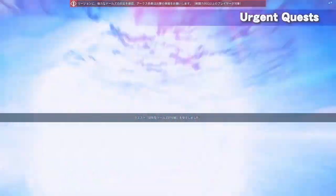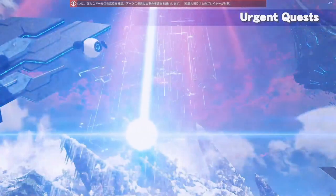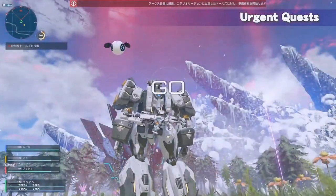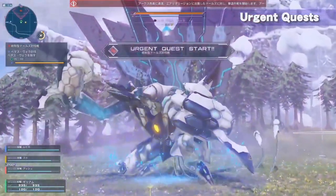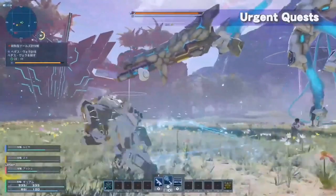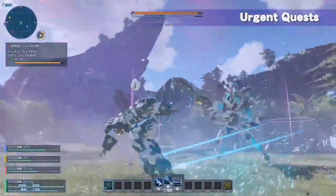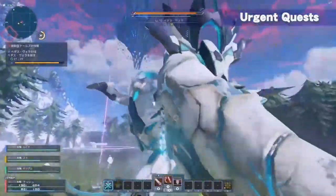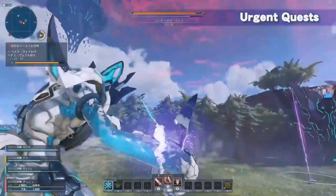Next is one of PSO2's iconic contents, the Urgent Quest. This can happen at any random moment within certain areas on the field, and heading to the specific location will place your entire party in a new instance where you will fight the giant boss enemy. That sounds exciting — it makes you want to go there. Wow, amazing.